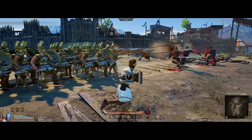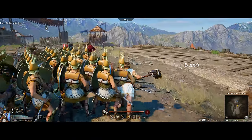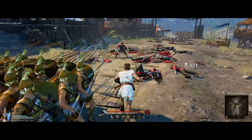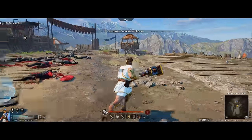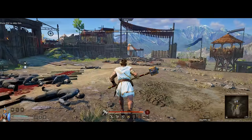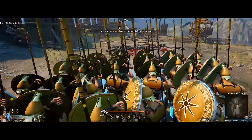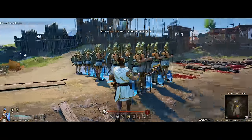Hitting V while in brace makes them stay in formation and attack around them. So if you're flanked but don't want to change formation, you can just hit V to handle soldiers off to your flanks. You can also reform them into dispersed formation to demonstrate that as well.